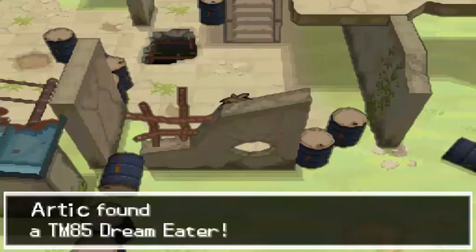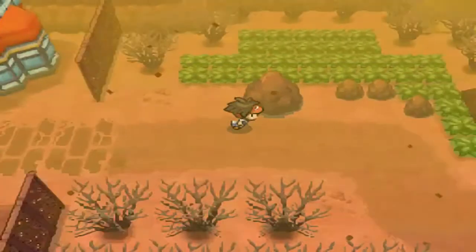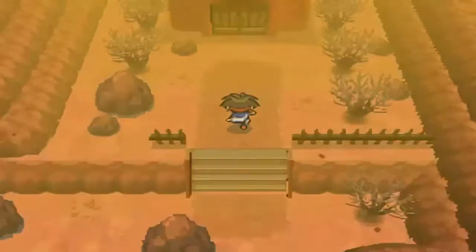There's a Dream Meter right here in front if you guys want that. I'll be right back to the desert place so we can get Cresselia's item. Okay, we're back here in the desert place, which we were at like two or three minutes ago. Let's go this way — this is the way we have to go.